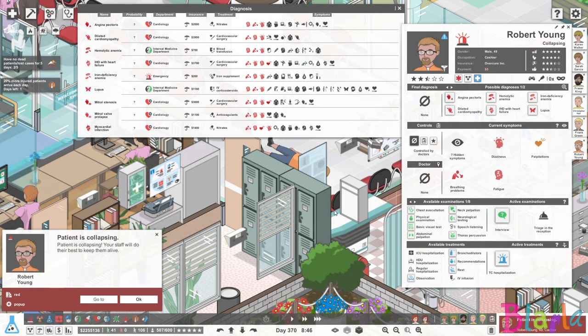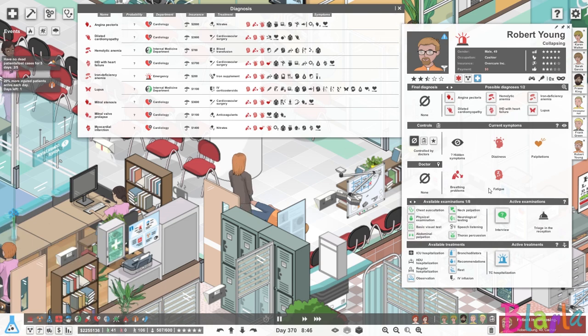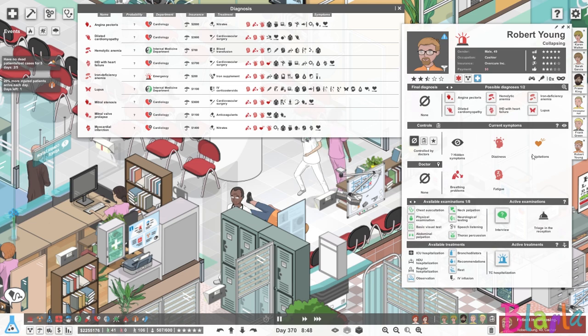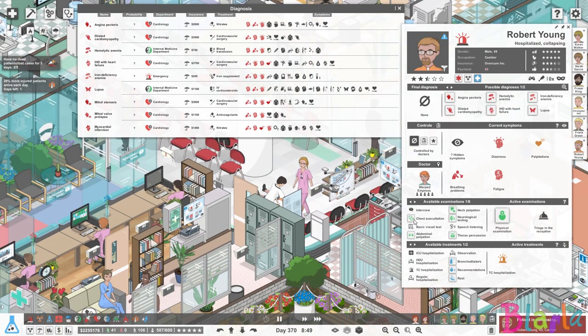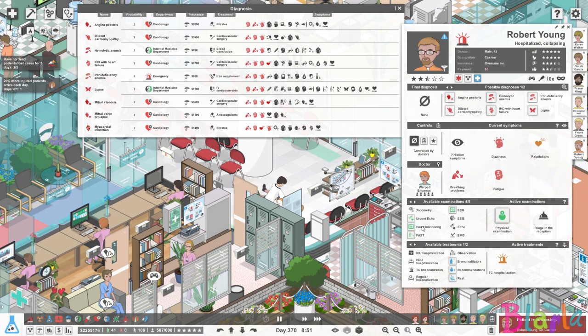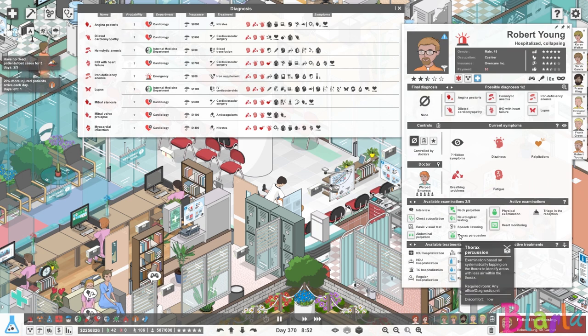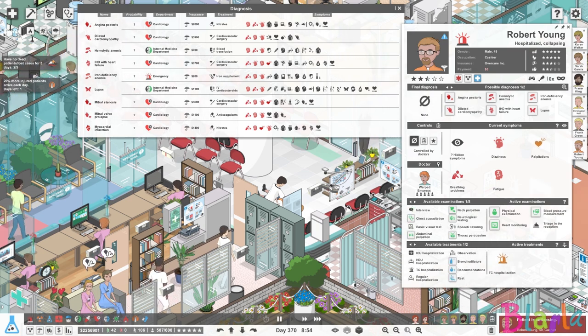Robert Young has collapsed — he did absolutely collapse on his way to the trauma centre. So we know we're going to want to get him an IV infusion, but I can't select it until I've actually got him over there. We'll do the physical when he gets there. I definitely want to arrange that heart monitoring and I think it would be a good idea to do some blood pressure as well when he gets there.